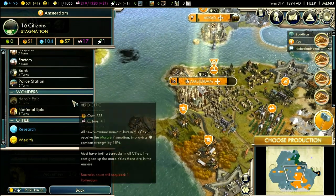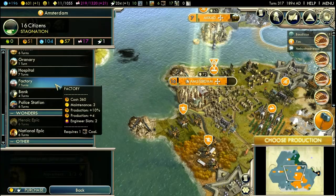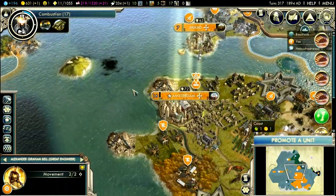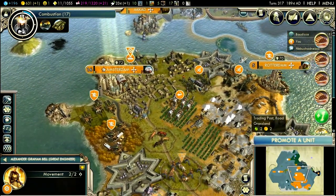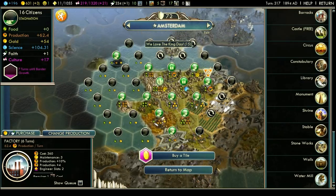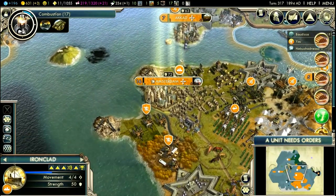Amsterdam is not building anything — you don't really have anything to build. I mean a wonder, so you're gonna go with the factory. And I can probably build a manufacturer somewhere. This trading post location looks fine for that. The additional production is always appreciated.